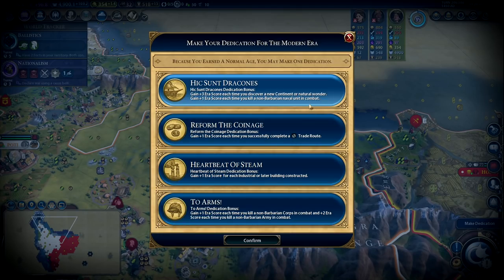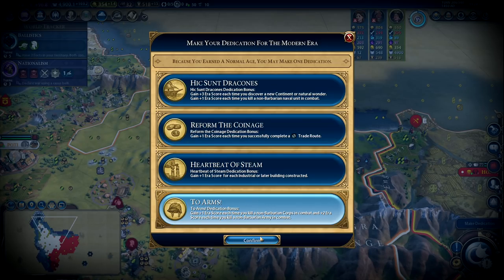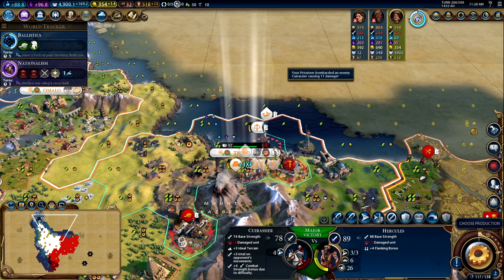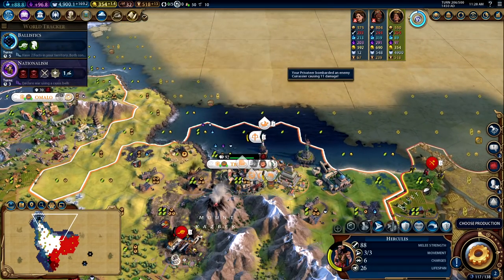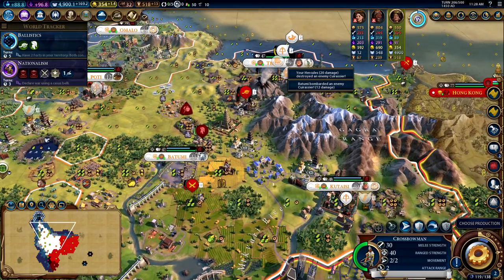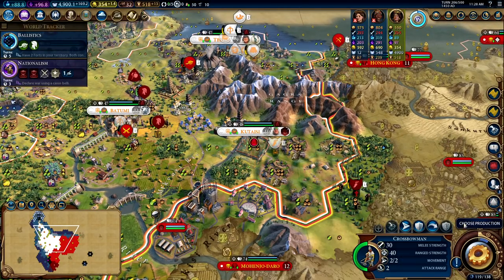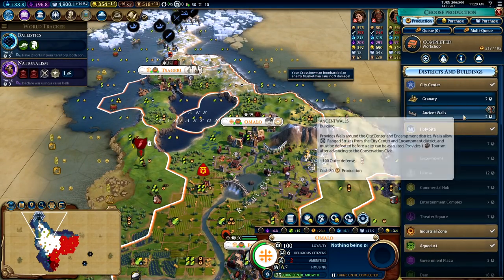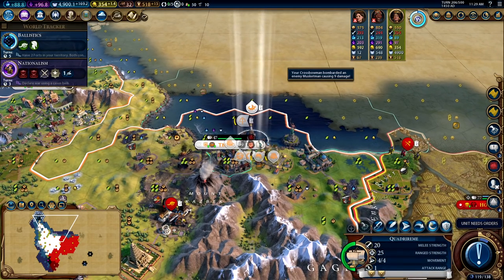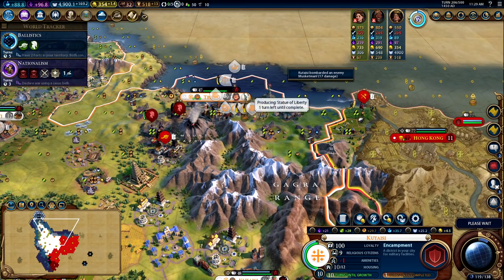We could go for Reform the Coinage because we do have five trade route slots, but all our trade routes are getting cancelled by the war. So maybe we could go Two Armies instead — there are a few corps and armies in our land, so I think we're going to take that. Hercules can kill this one right here. Over here let's try to kill this guy — mixed success there. We could repair outer defenses but I think we just want to finish the encampment first. We might as well shoot that musketman while we can. Up here in Omalo we should probably get ancient walls because we don't have any walls yet.